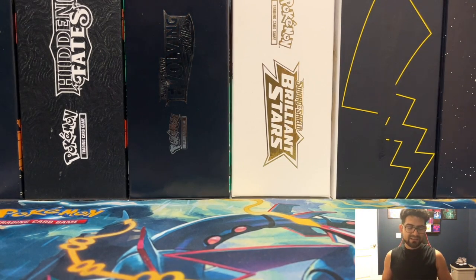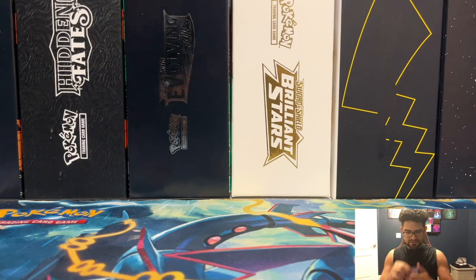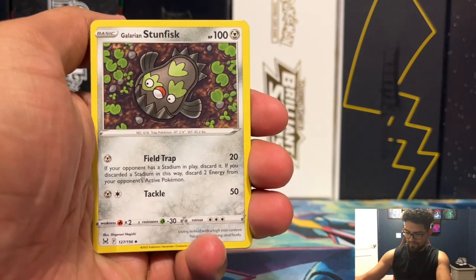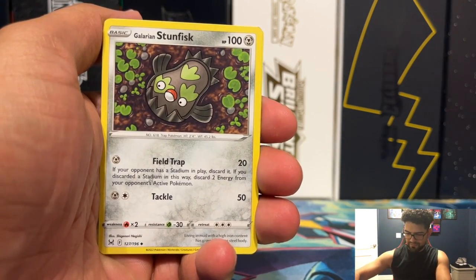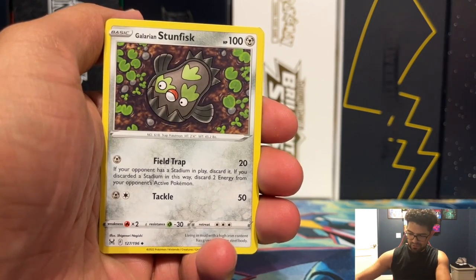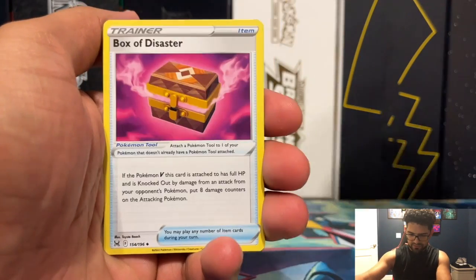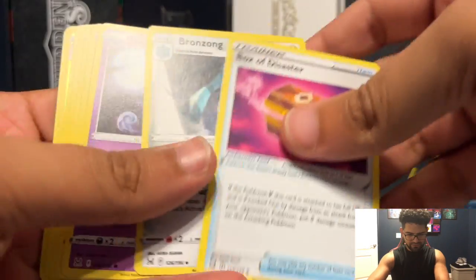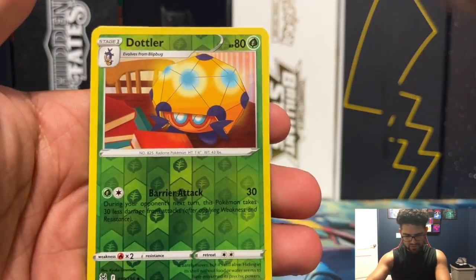Right side was chef's kiss last box — it was marvelous. Definitely need a repeat of that, and hopefully we can get some more holos coming out of these boxes. Alright, I'm just organizing myself. Stun Fisk. I'm gonna go really really fast because we already know what's in the set — seven boxes and we should know. Oh, Dotler!